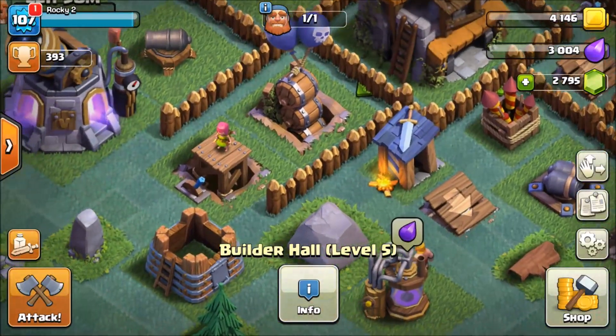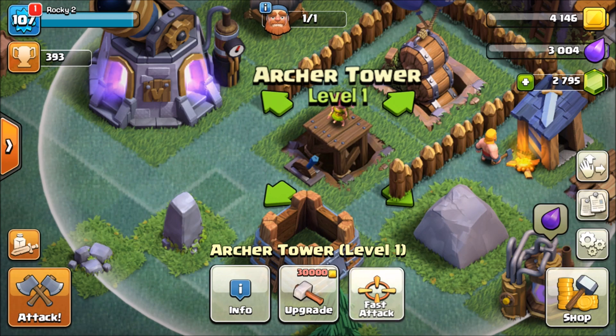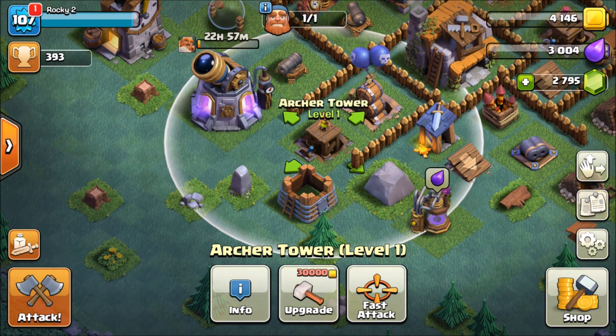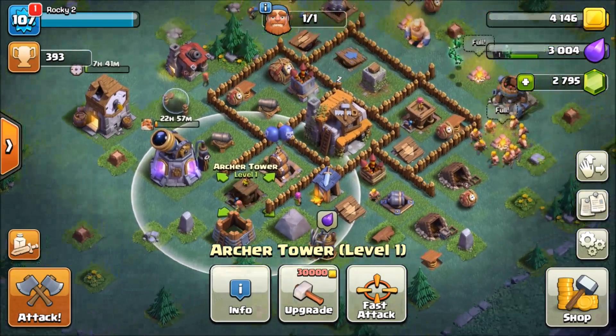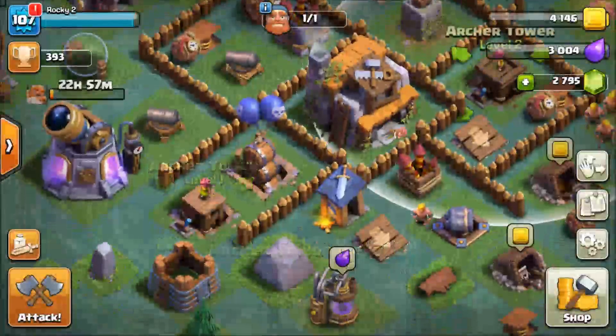Let's talk about some of the new buildings and new features. If you look at the archer tower, it can actually be switched from fast attack to long range - so they can have a longer range or attack faster. At level one, the archer tower does 35 damage per second, but at shorter range it does 70 damage per second, so it attacks quite a bit stronger at shorter range.